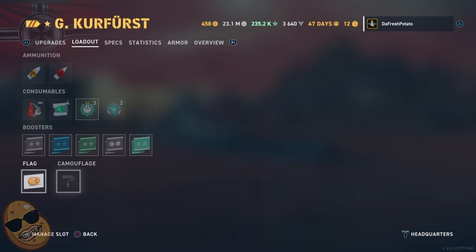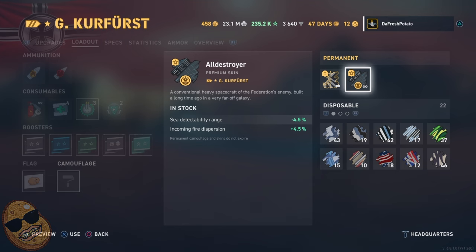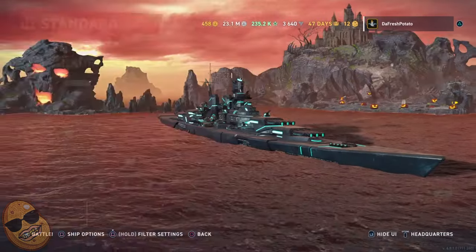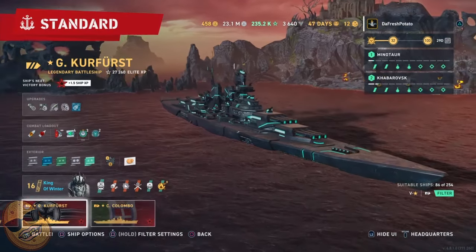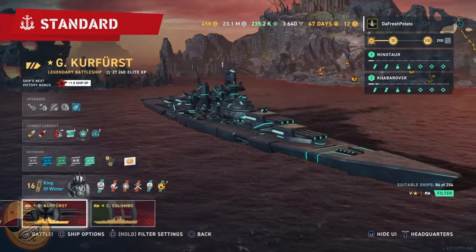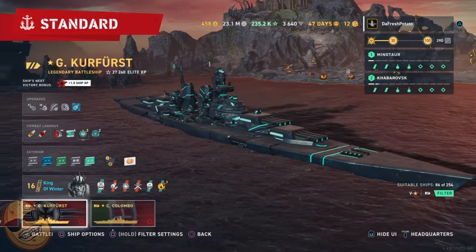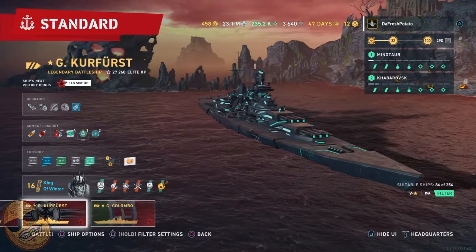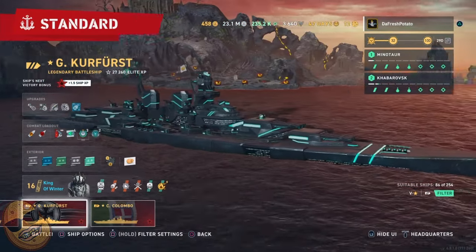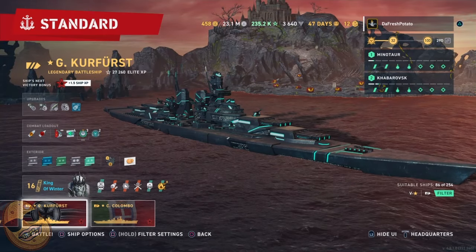We're going with my favorite Couch Potato flag, and for our camouflage we're going with the All Destroyer camo, which makes our ship look like it's built out of straight vibranium — if you know, you know. And here we go, the GK is finally set up. Let's take it for a spin.